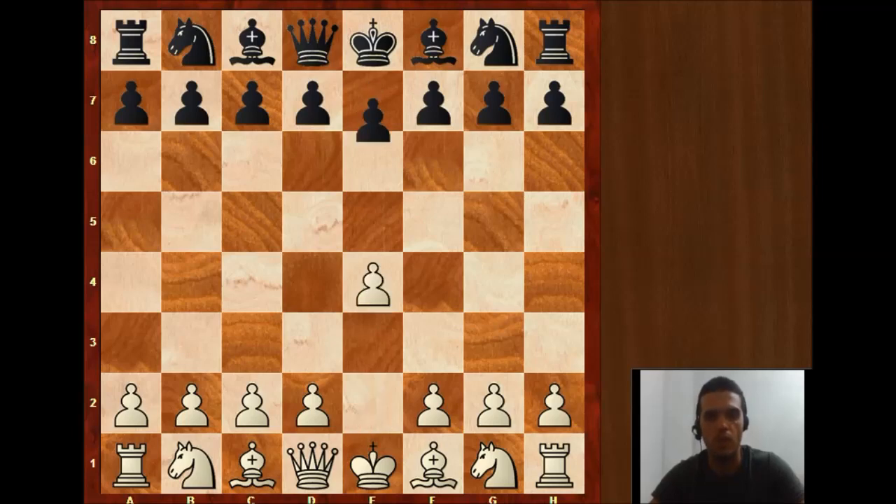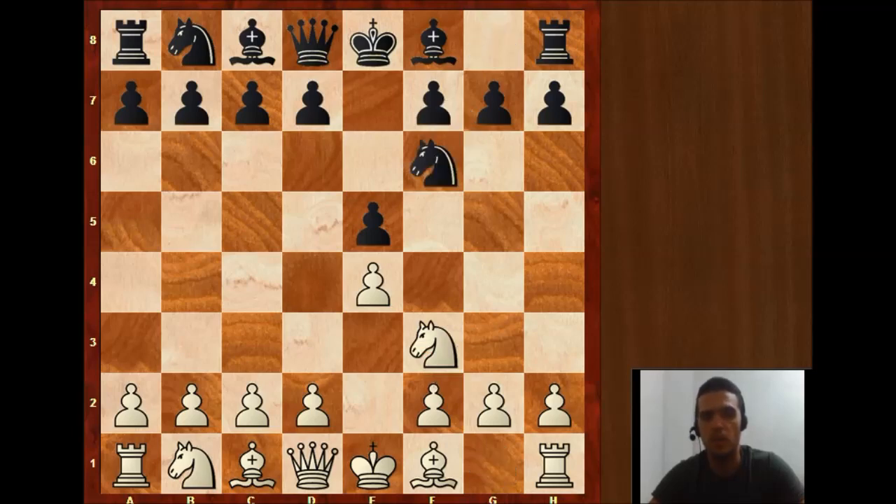E4, E5. Nf3, Nf6. This is the Petrov, our Russian Defense.